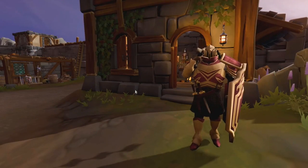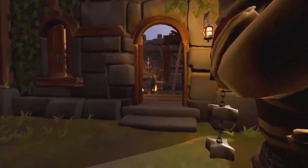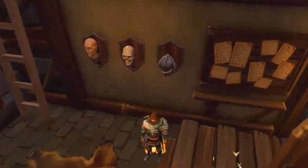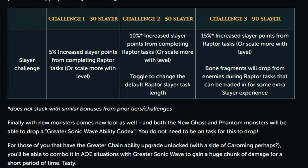As for Slayer points, they will scale with your level all the way up to level 120 at 18 points per task without trophies. Trophies can be obtained by completing 3 Slayer challenges at levels 30, 50, and 90 Slayer, which increase your Slayer points for Raptor tasks by 5% each time, up to a maximum of 15%, meaning you can get 21 Slayer points at level 120. As a comparison, Laniachia — also known as Ikea girl — provides 22 Slayer points per completed task.